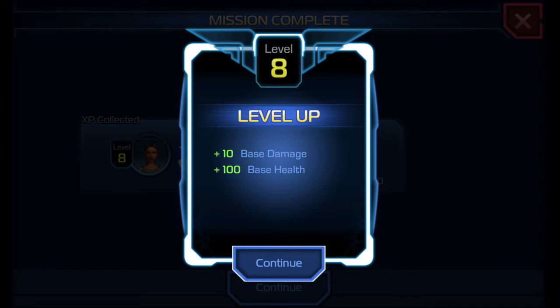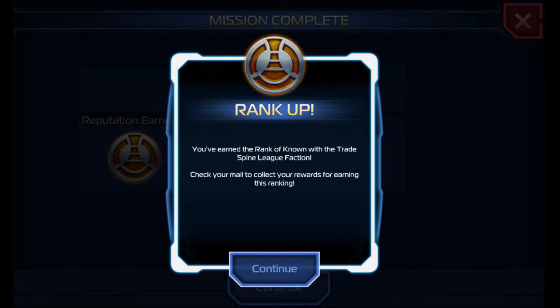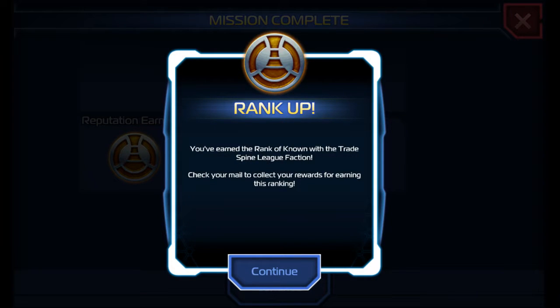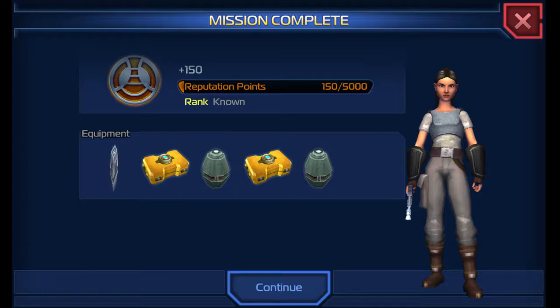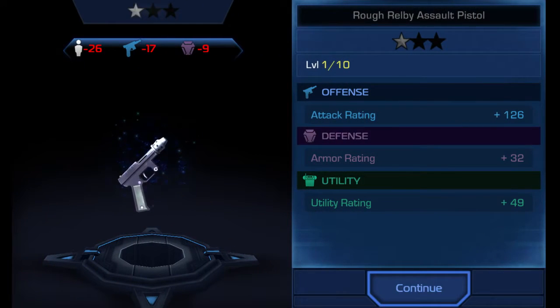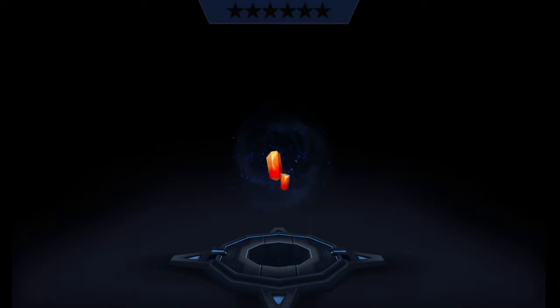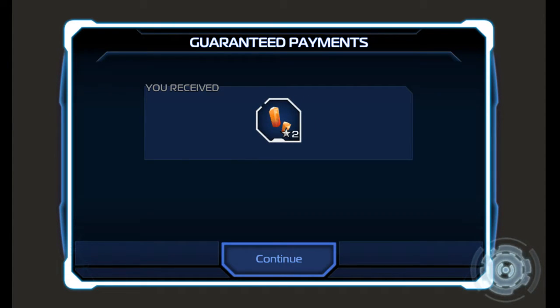Level 8! Reputation earned — rank up. You earned a rank of Gnome with the Trade Spine League faction. Check your mail to collect your rewards for earning this rank. I got a lot of items, hopefully some of them are pretty good. As you're getting these items, they tell you if it's better or worse than your equipped gear — like negative 26 PR, negative 17, negative 9. And I got that crystal.